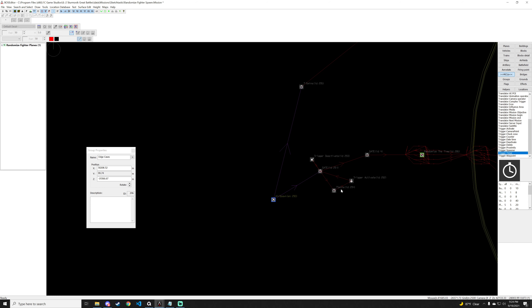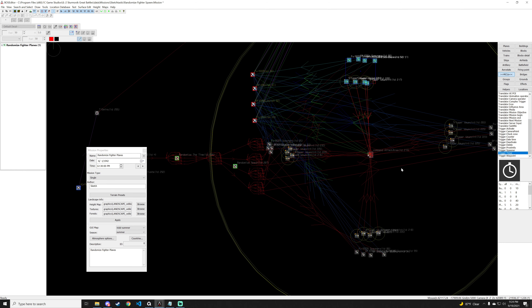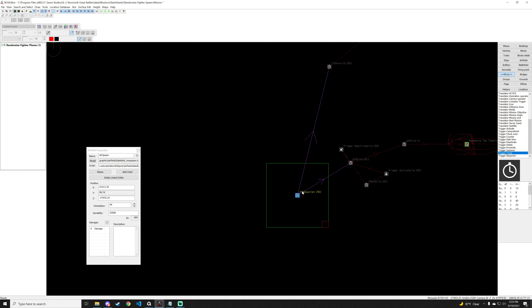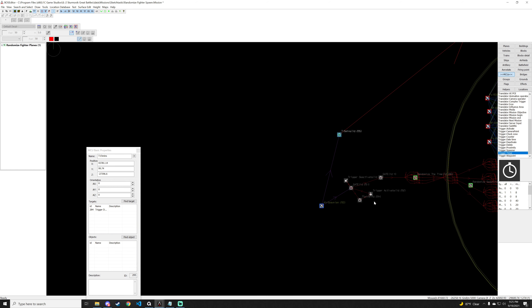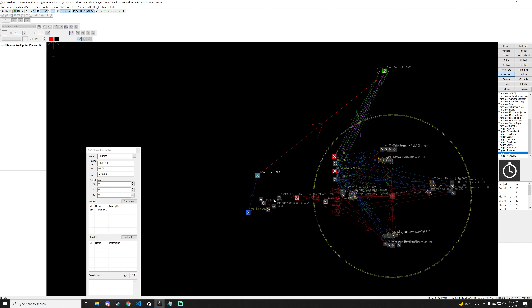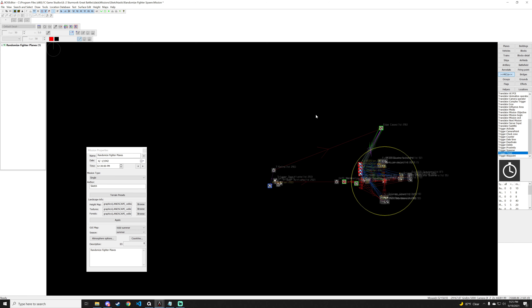We regroup the edge cases back. Now we have our complete dogfight practice setup: planes spawn every five minutes maximum, come in from a random location, move to the center attack area, and fight any players in the circle. If players stop spawning for 15 minutes everything gets deleted. This is a great dogfight-type mission. Now let's save and build a different version for a mission-based co-op scenario.